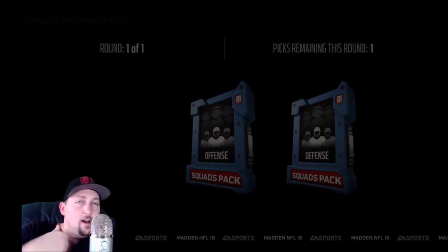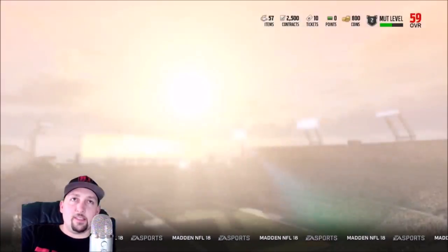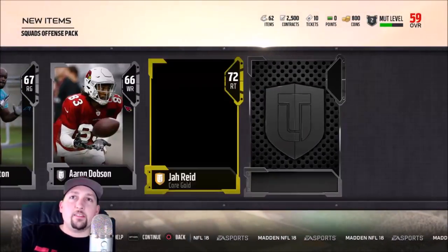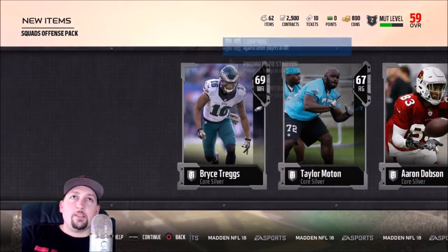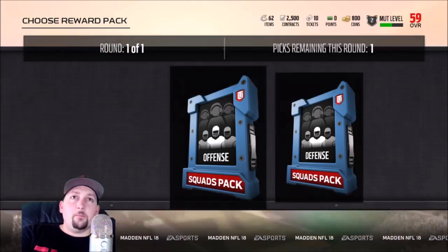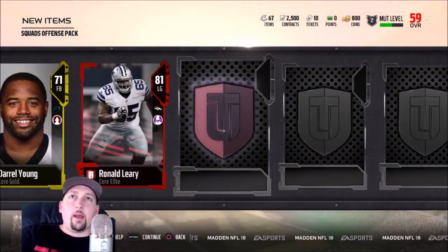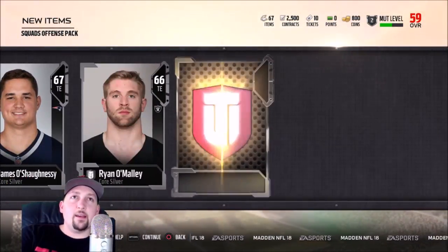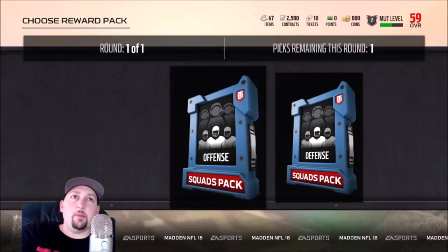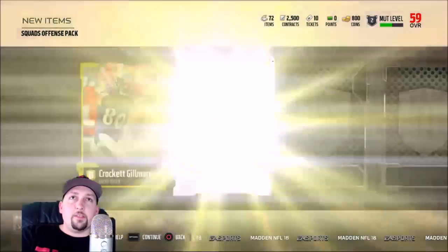Now let's do the Squad Fancy Packs. When I did this the first time on Xbox I wasn't happy — the defense gave me nothing. I almost feel like I should go all offense because I can flip offensive cards way better. I'm a defensive-first guy, but I think going offense heavy is a smart route. First set I don't get much, but Bryce Treggs has 86 speed — he might be able to play in the slot. Going offense heavy is not my style at all, but let's see.